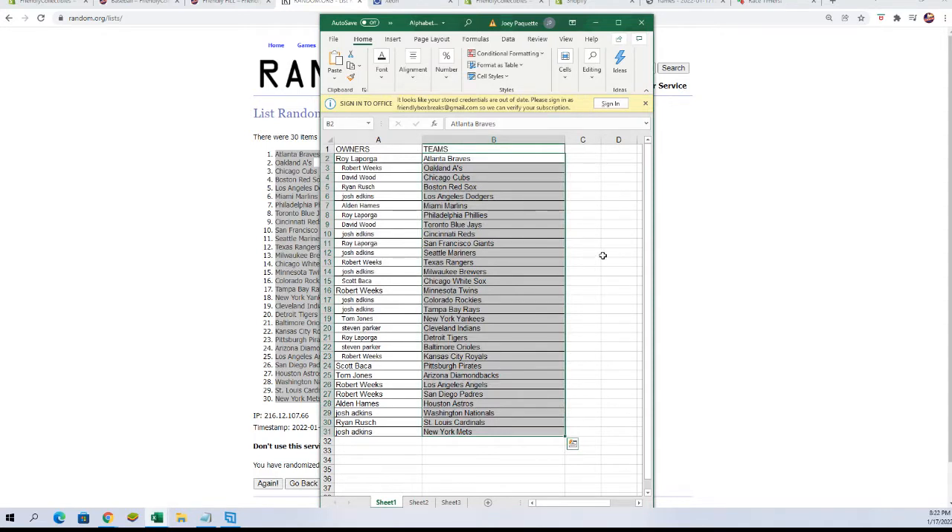All right, Roy L you've got the Braves. Robert W you've got the A's. David W you've got the Cubs. Ryan R — Red Sox. Josh A — Dodgers. Alden H — Marlins. Roy L — Phillies. David W — Blue Jays. Josh A — Reds. Roy L — Giants. Josh A — Mariners. Robert W — Rangers. Josh A — Brewers.